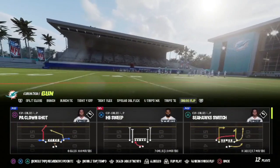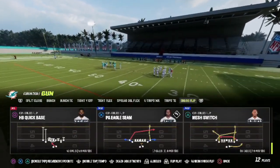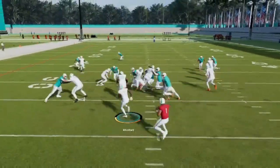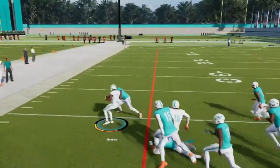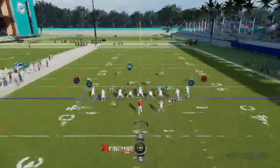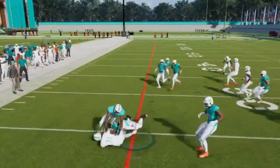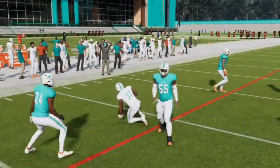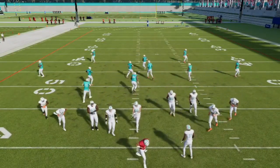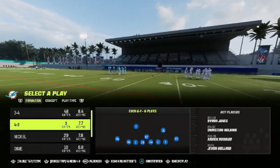Now let me show y'all the Quick Base — that's really good too because it has a pulling guard. Use the Quick Base and you're gonna get good yards every single time. Sometimes you could take it to the house. This formation is very very good — you can bounce it to the outside as well. Now let me get to the two plays I mainly use: the PA Fake Shot.